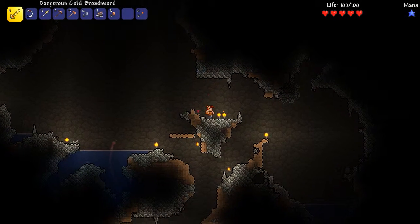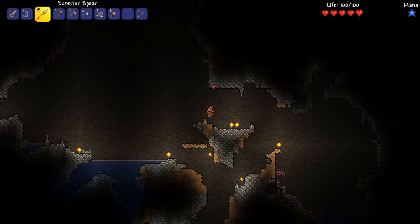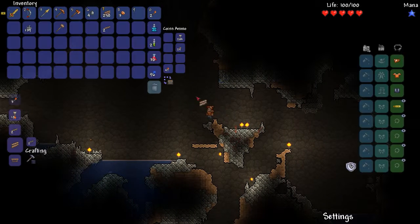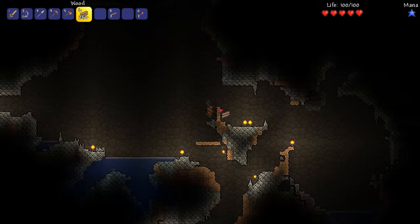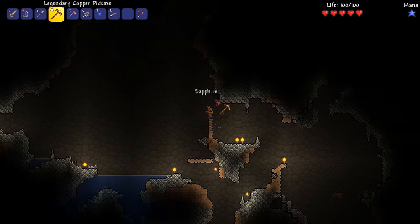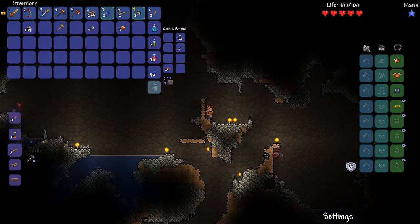We're already at the worms! Worms incoming. Actually I found this spear is pretty good at attacking worms. Something up here too - I should have made some more platforms actually. I can't do that either. Fine, I'll just use my wood.